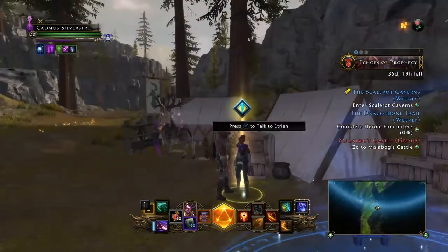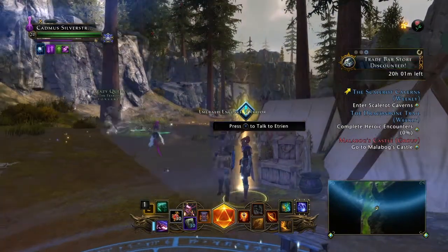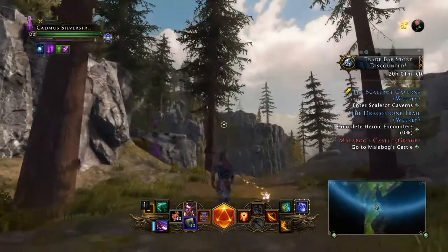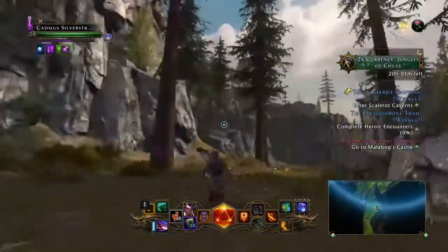This is Etrin, and she's who you come to to get all your missions if you're loyal to the Emerald Enclave or if you're working on getting her faction up. Today we're going to be talking about where the dragon sight statues are, as well as three mini-bosses.